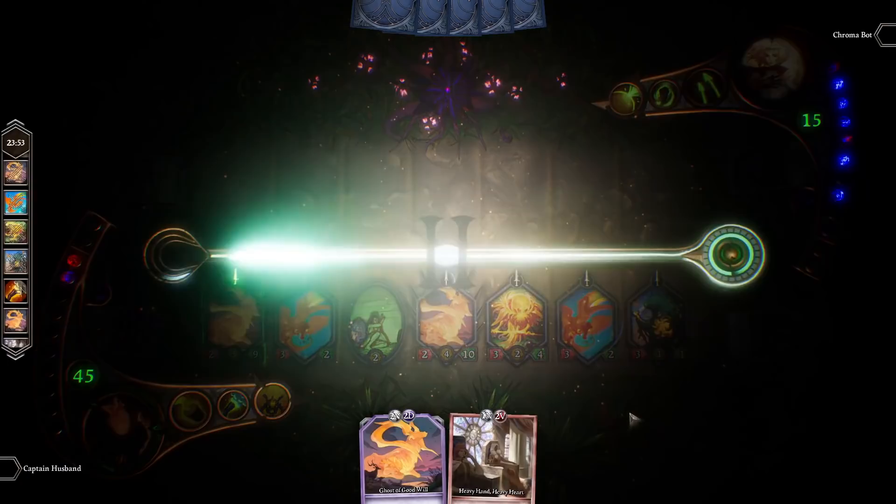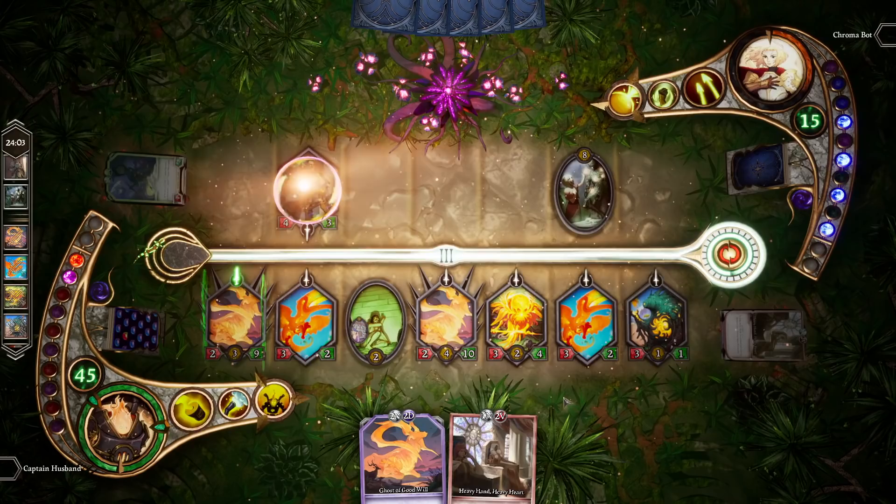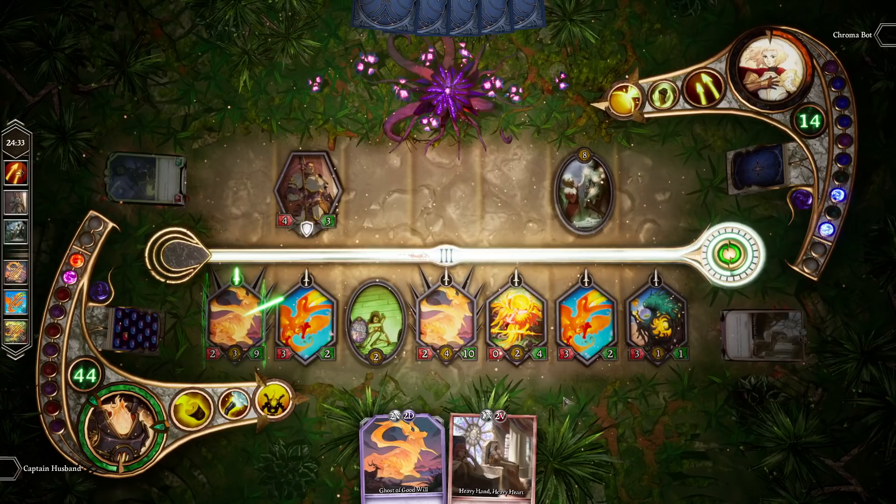In Act 3, both heroes gain access to their ultimate ability. The ultimate, as I already mentioned, is a very powerful effect that can only be used once for the entire game — after you use it, it's gone. So be careful with it; you don't want to waste it.